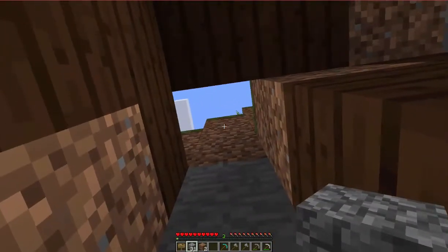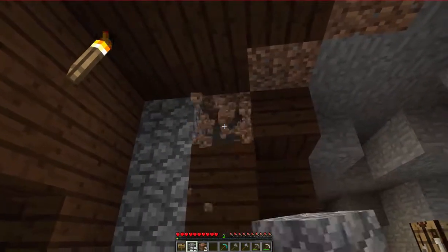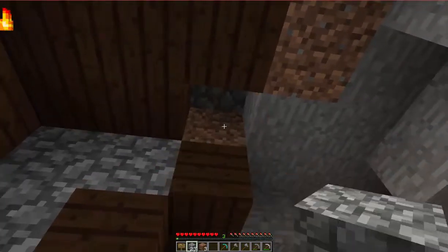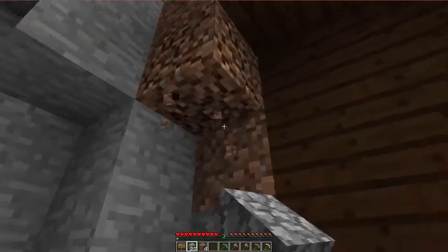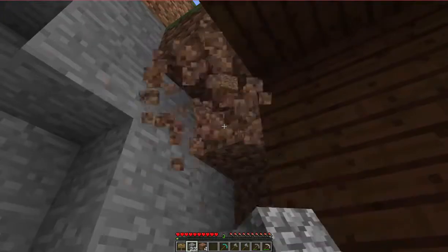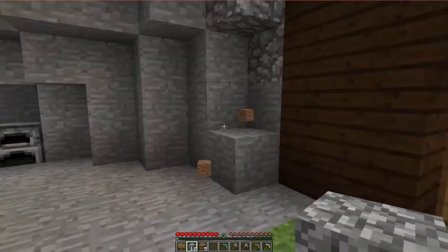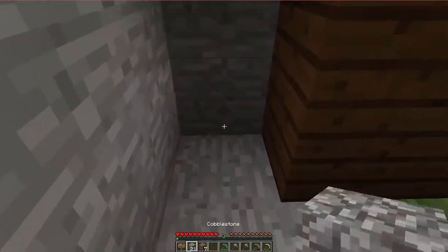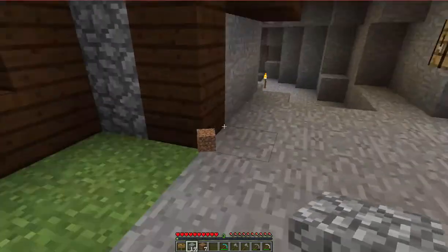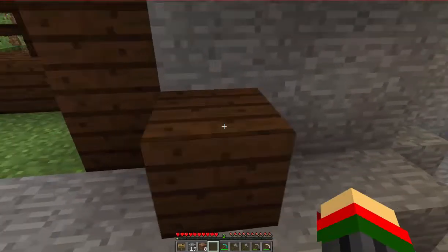I'm gonna make this maybe a chimney, kind of like a lining from the wood to the stone, to make it look like it's supporting it. And here we go — we first used our diamond pickaxe here, so yeah, grab this one thing and put it right here.